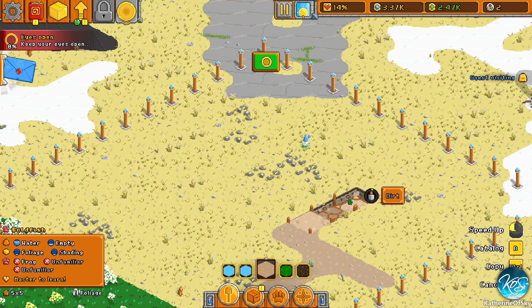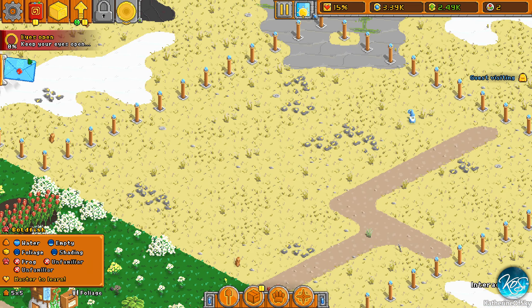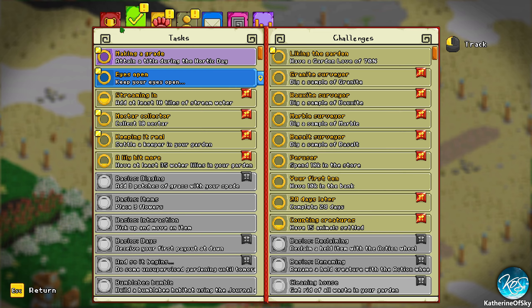Every 11 days a new event takes place where you'll be scored by combining stuff — see if you can attain a title. Challenge received! We've probably got a million challenges I haven't read yet. Garden love of 70 — that's a lot.